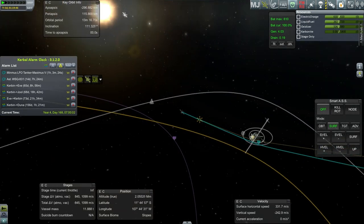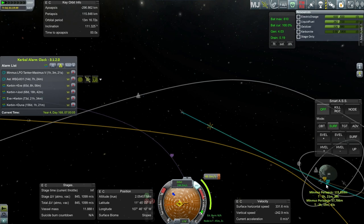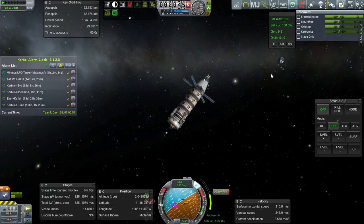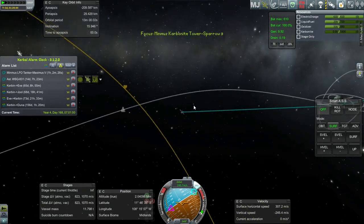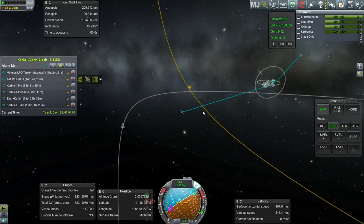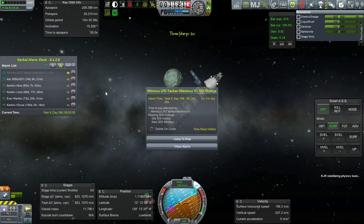Okay, a 15-degree inclination and then a periapsis of 29 kilometers is a good start. We'll hold it there. The actual location is at 11 degrees, so this will cover it. Our LFO tanker is also getting into Minmus sphere of influence.